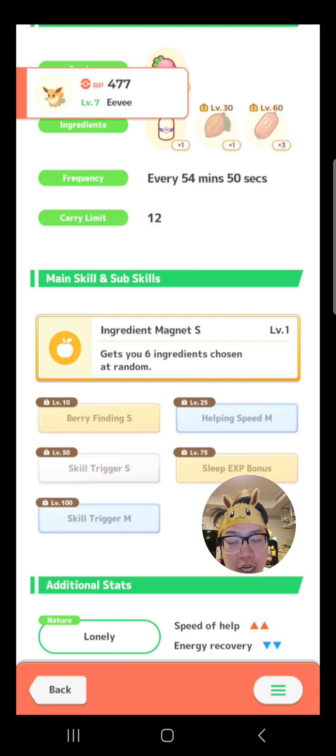Speed of Help is not everything. If you've seen my How Berry Strength is Calculated video, you'll know that Greppa Berries have one of the lowest Berry Strength values provided. Each berry has a different Berry Strength provided to Snorlax. Greppa is ranked second last in terms of Berry Strength provided compared to other berries.